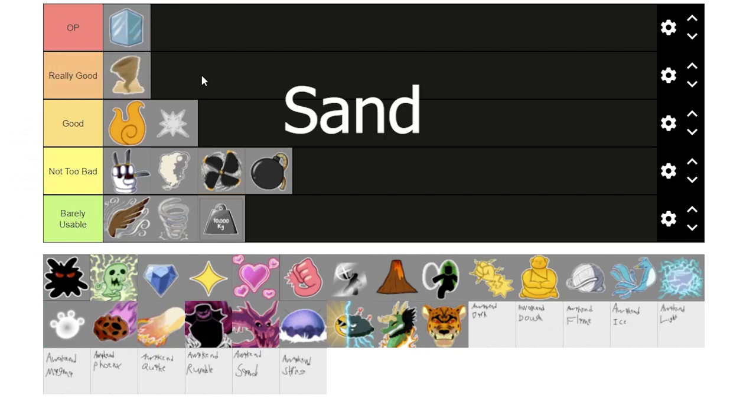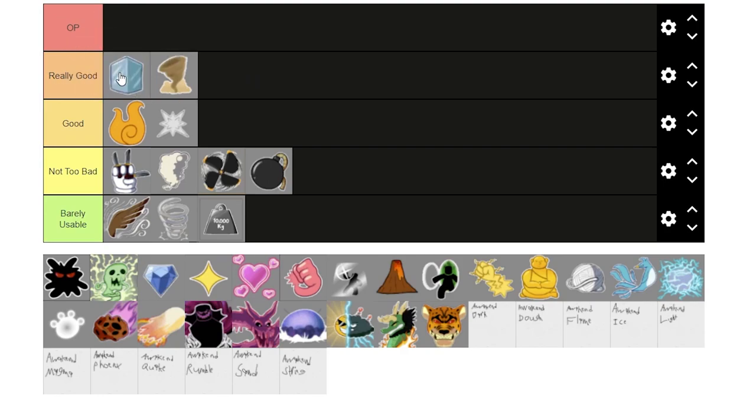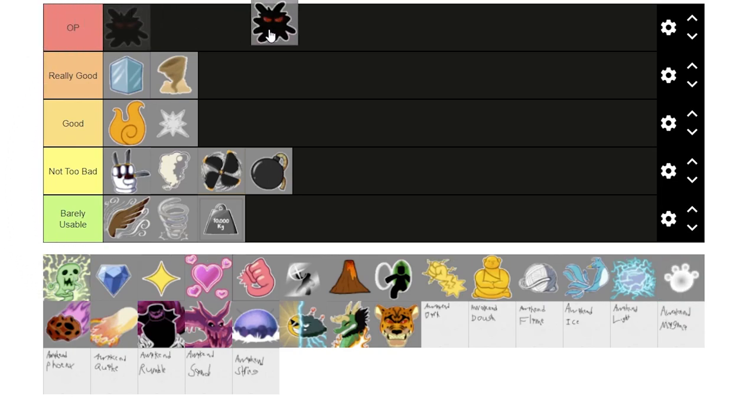Next is Sand. Sand will be at the top of really good because it is a Logia and it's got some insane stunning capabilities — similar to Ice but not as good. Next is Dark. Dark does not have a flight like most Logia fruits, but it is really, really good for stunning in PvP and it's still a Logia. I'm going to put it at really good because it isn't the best for farming.